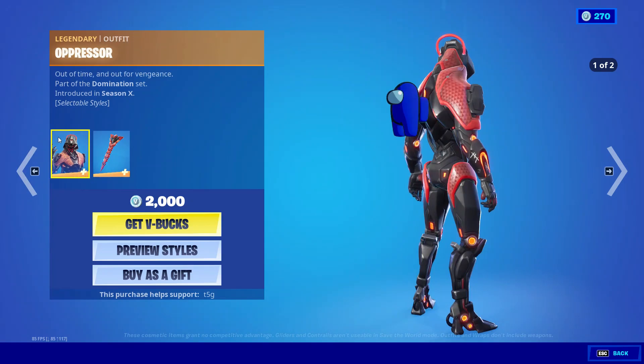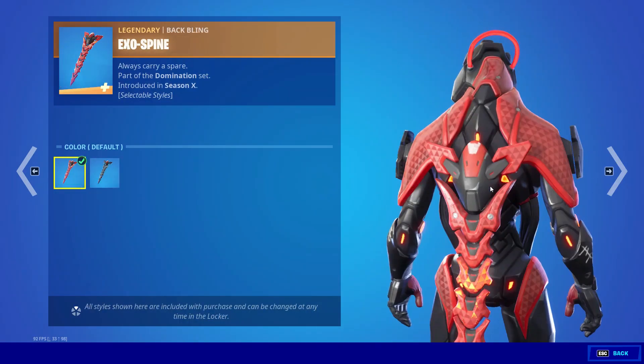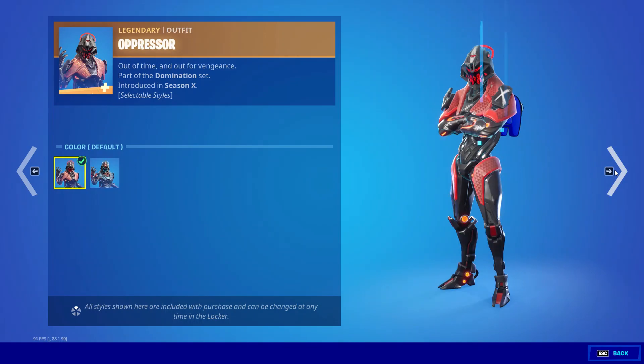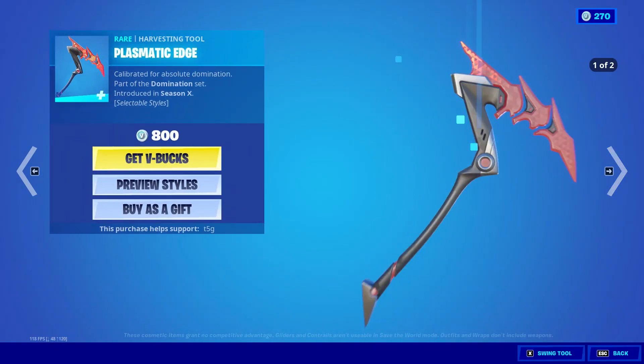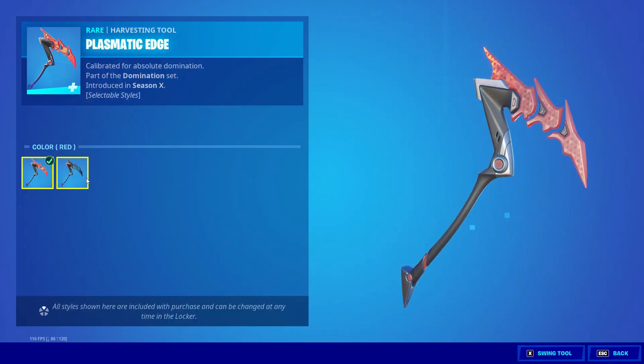We also have the Oppressor skin back with two head styles, with the backbling Exospine with two head styles as well, and the Plasmatic Edge with two head styles.